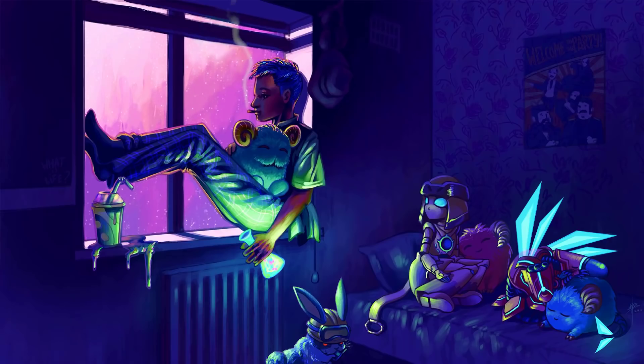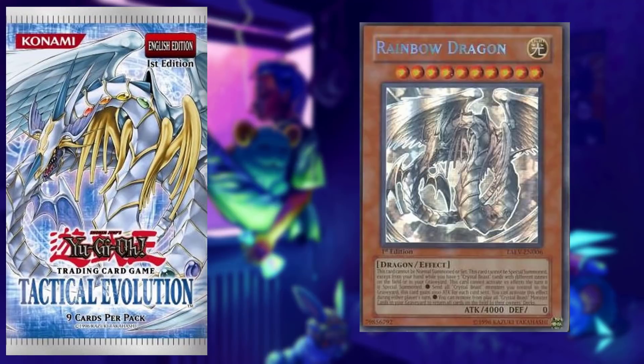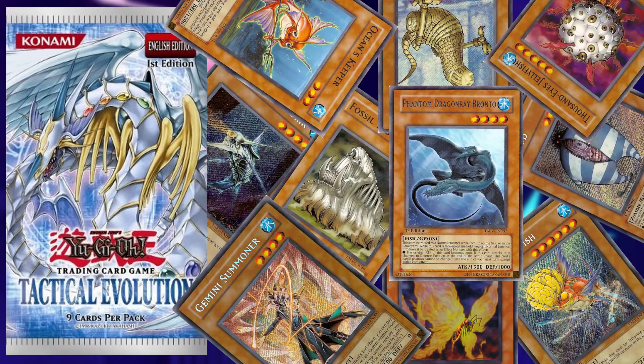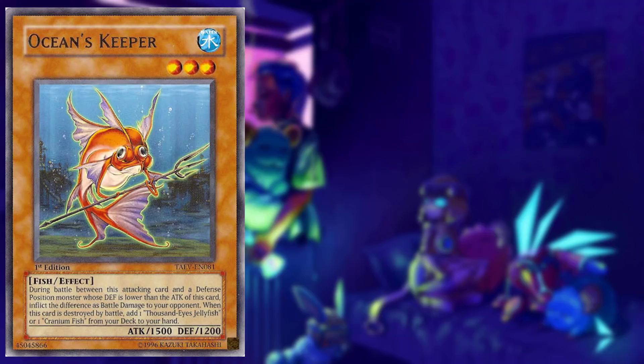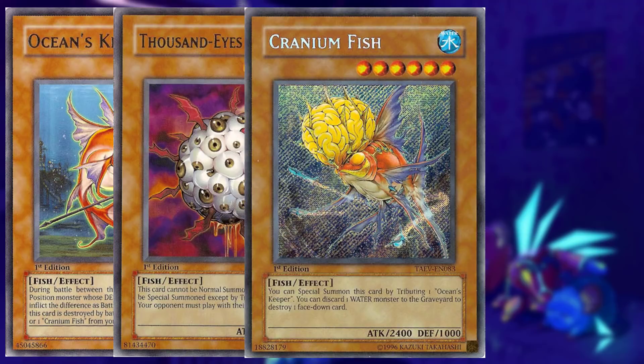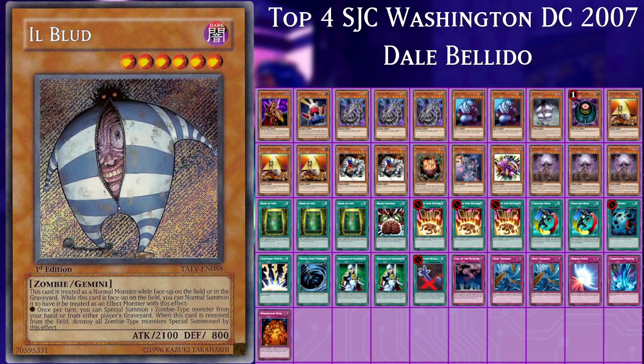After these two sets, things change up drastically. Practical Evolution is the next set, and this is when things start getting more interesting. This set introduced Ghost Rares but also started something it would share with preceding sets for years to come - including 10 TCG exclusives per set instead of just one sneak peek promo. The promo was Gemini Summoner, which isn't a very strong card. The set had a bunch of fish support like Ocean's Keeper, Thousand Eyes Jellyfish, Cranium Fish, and Abyssal Kingshark, but none of these ever really saw much competitive success. The only noteworthy card was Eelblood, which saw some experimentation in zombie decks during its release.